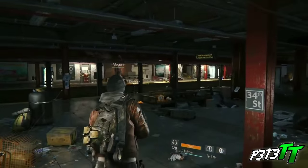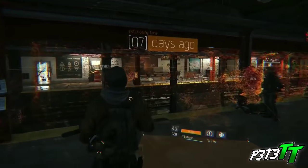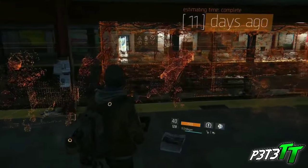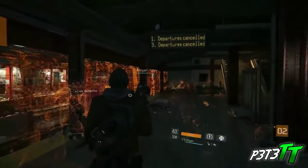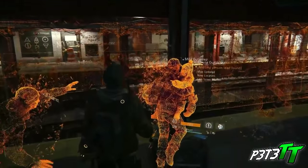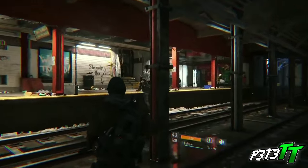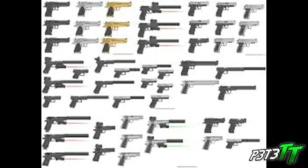Starting with pistols — they are known for being portable and quick to draw, ideally suited for close quarter scenarios and as backup weapons. They are mostly semi-automatic but some can be fully automatic. Calibre sizes like 9mm and .45 are very common and may influence power and clip capacity. Looking at the image, there seems to be a wide variety of pistols and attachments available in the game.